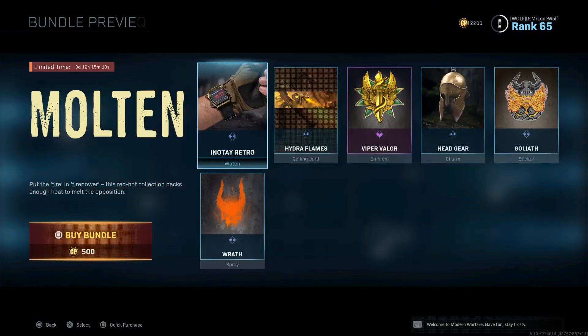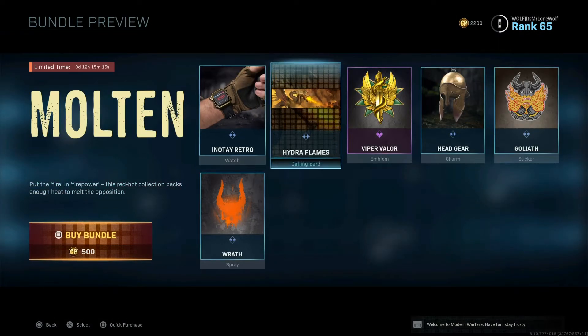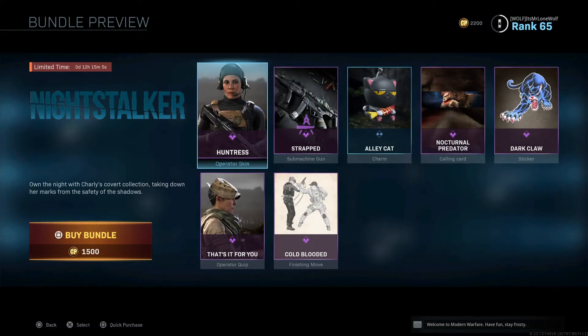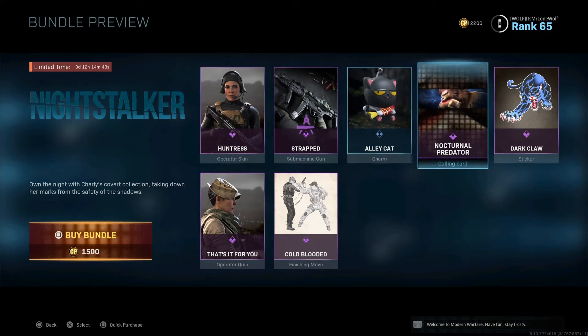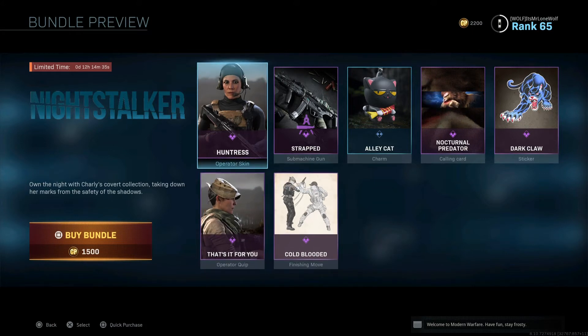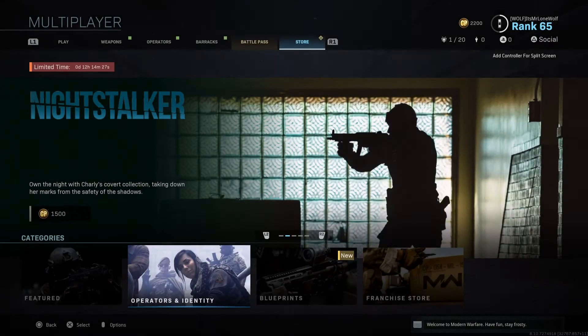Go along to the middle box - you can press R2 and L2. 500 points - it's a watch and some stickers and charms. Basically a watch for 500 COD points, which is about 5 quid - that's too much money. Go across one to Night Stalker. What this doesn't tell you is it costs 1,500 points, but the first outfit, the Huntress, is for that new character Mara. So unless you actually buy the Battle Pass, you could end up buying this to get that suit for 1,500, and then won't even be able to wear it because it's for the new character. So even though this says 1,500, you've got to add like 2,500 because you'd have to buy the Battle Pass. And then you get a saying and a finishing move. Not for 1,500 it's not worth it - it should be more like 500 absolute max.